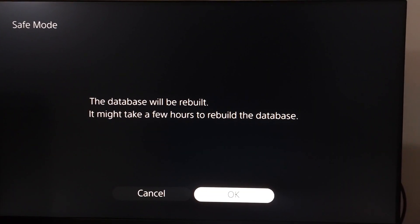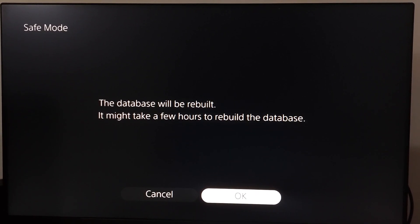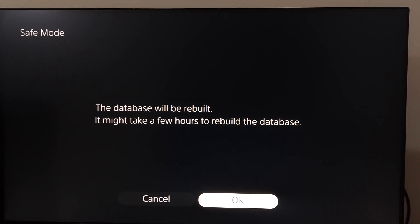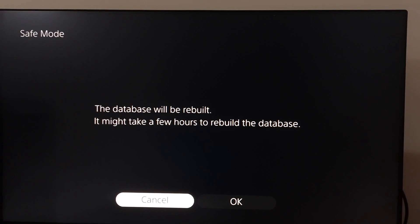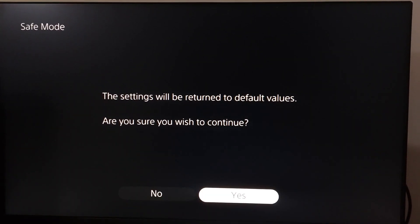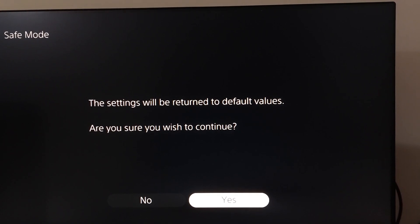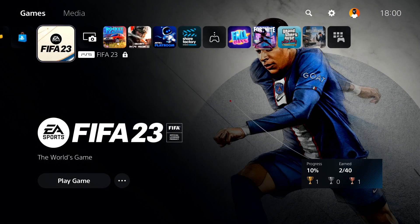Select that option, then select option number two: Rebuild Database, and select OK. Go ahead and rebuild the database to fix this issue — sometimes it works. If that didn't work, go back to Safe Mode and select option number four: Restore Default Settings. Select Yes, and when you restore default settings the settings will be returned to their default values, which can sometimes help fix this issue.